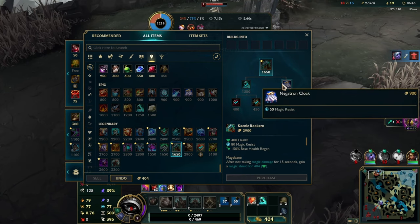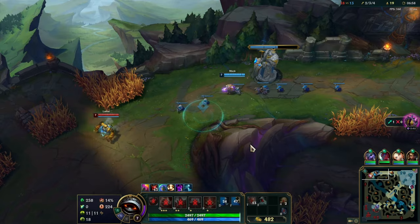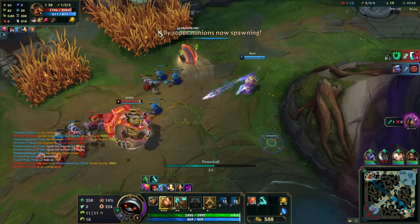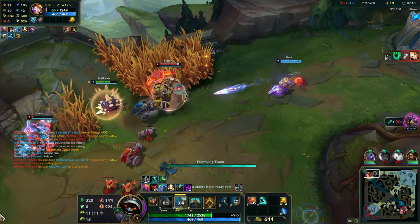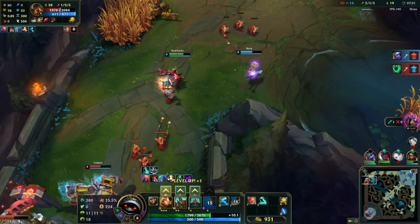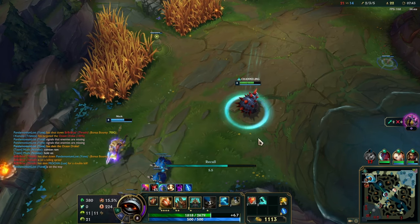Got me a Spectre's Cowl — gonna get a Negatron Cloak after that. They're going up. We got him! The minions blocked me, man — I hate when champions can't use skills through minions. Frustrating. We got 75 on our Heart Steel.